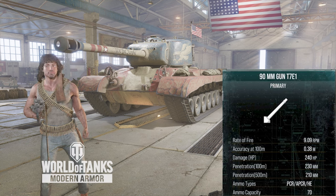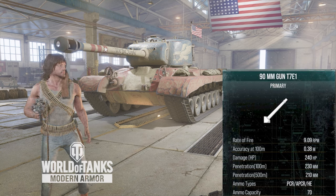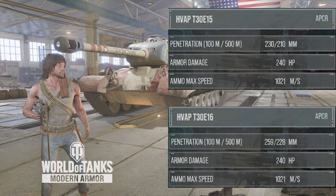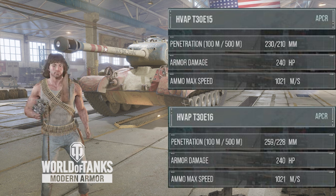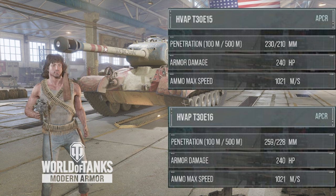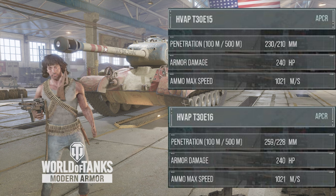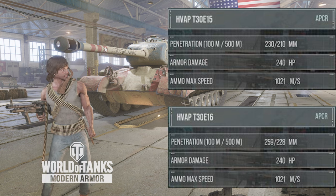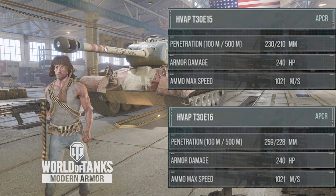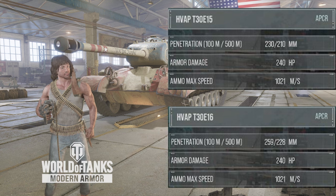The gun depression is a perfect negative 10 degrees. The accuracy is a good 0.38 and your aim time is a fast 1.9 seconds. The alpha ammo is APCR and it'll pen 230 millimeters of enemy armor with a velocity of 1021 meters a second. The premium bravo ammo is also APCR, but it pens 259 millimeters of enemy armor — an increase of 29 millimeters over the alpha ammo — at the same shell velocity of 1021 meters a second.